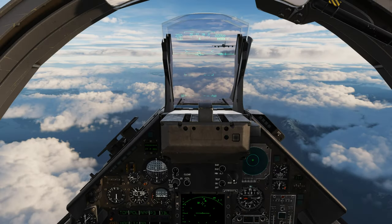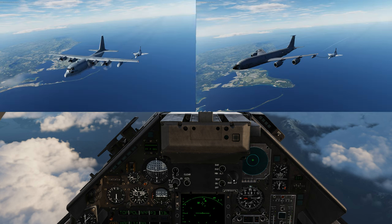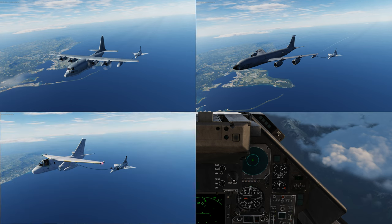The Mirage is able to do air-to-air refueling with tankers that have a drogue basket. These tankers include the KC-130, KC-135, NPRS, S3B, and the IL-78.